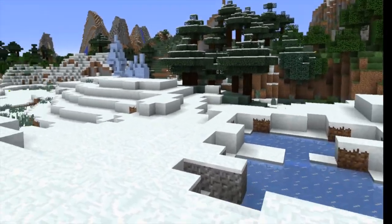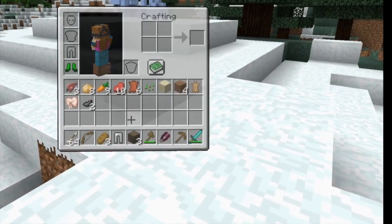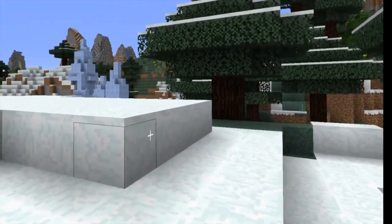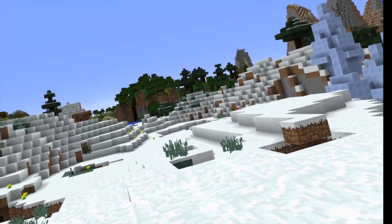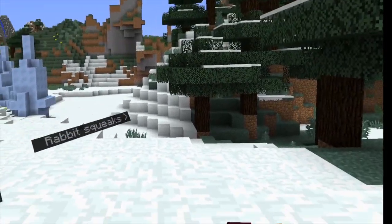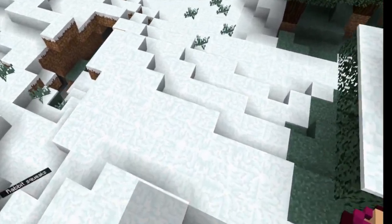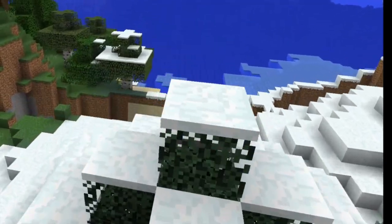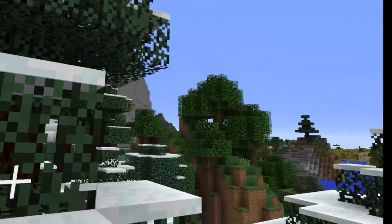This version — I nearly forgot — has craftable climbing claws as well as jumping boots. To make jumping boots, you make leather boots, find a slime monster thing, get a slime block, and you can craft jumping boots. With those, I hold the jump button in and pull downwards — and there we go, I can now jump around the environment. Very good if you're trying to launch yourself higher or just jump up for things.